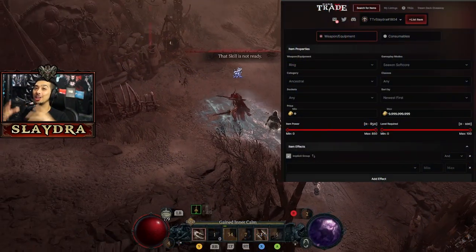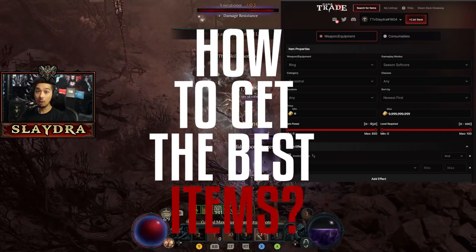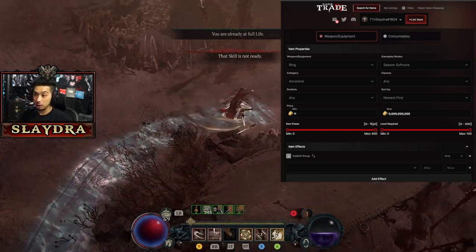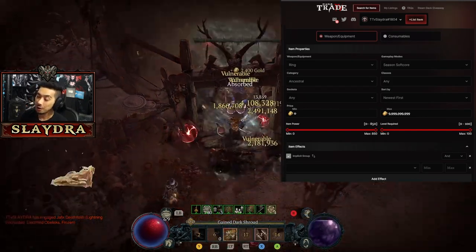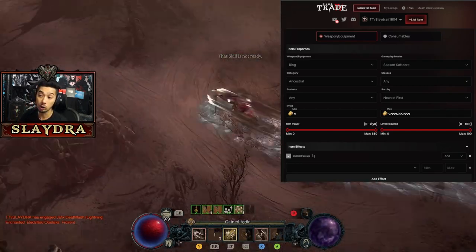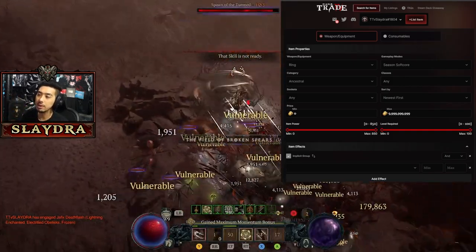Welcome back to the channel. Let's go over how to get the best items in Diablo 4 without even having to play the game. I know it sounds ridiculous, but some people think that to get a new upgrade on a ring, you just have to play the game — but that is not the correct approach. The best way to actually acquire items is through trading.